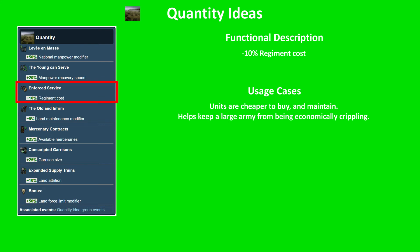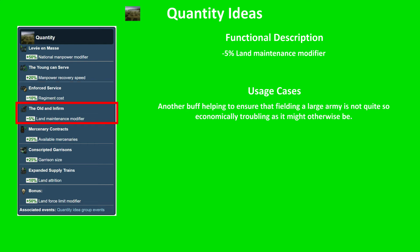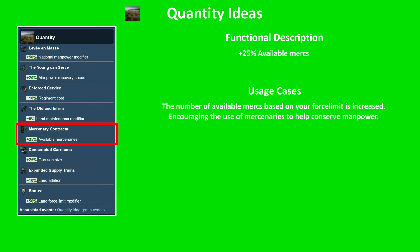Next, Enforced Service: minus 10% regiment costs. Units are cheaper to buy and therefore maintain, which helps you keep a large army from being economically crippling. Old and Infirm gives minus 5% land maintenance modifier — an additional buff helping ensure that fielding a large army is not economically infeasible. So far we've had two ideas providing extra manpower and recovery, and two helping you use that with cheaper armies to buy and maintain.